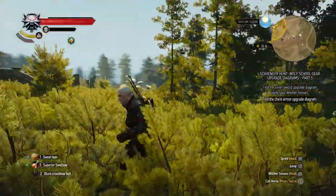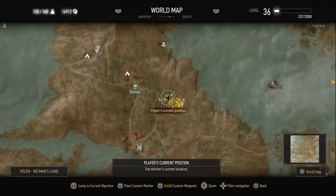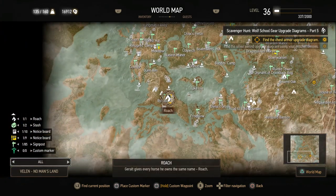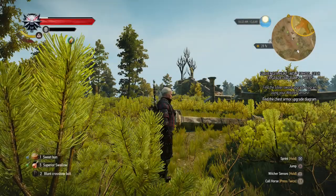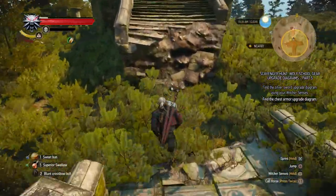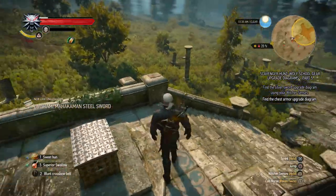I lied a bit because the chest armor upgrade diagram is actually pretty close. I'm gonna show you on the map — it's in these ruins here leading up to an elven portal. It's east of Byways, which is where we went to do that contract on the vampire, the Byways Murders. It's also in the southwest of the map. So let's see — I think we passed through here a few times already. We might be able to just loot this chest here. We got the Mahakam steel sword and a fiend decoction — that's not what we needed.